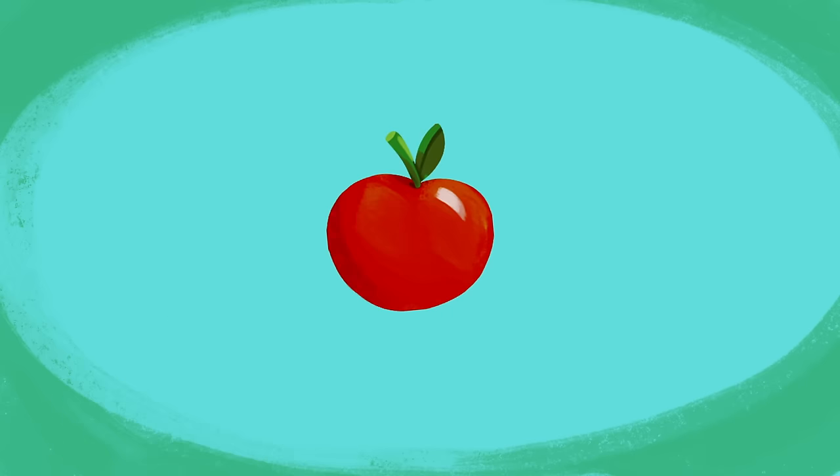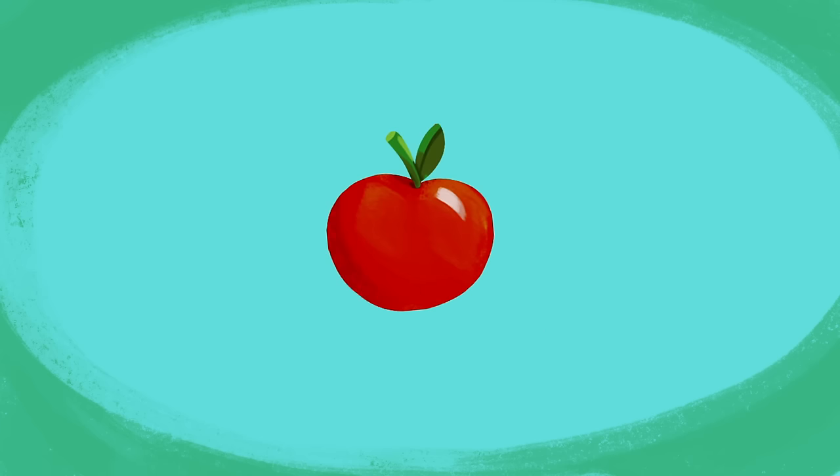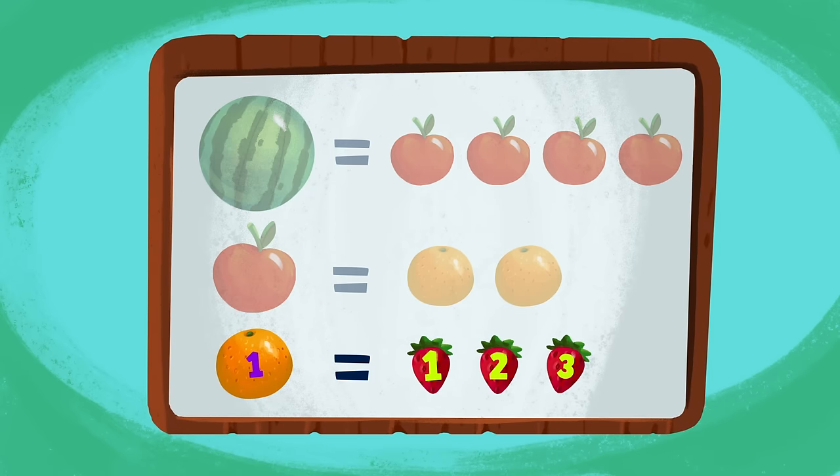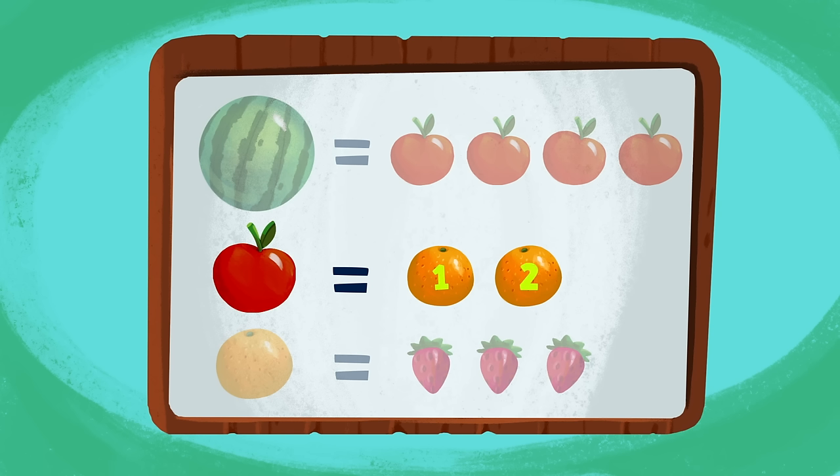Bip has one apple! Bip wants to swap his apple for some strawberries! But how many strawberries can Bip get for his one apple? Let's see if we can figure it out! We know Bip can get three strawberries for one orange! And we know Bip can get two oranges for one apple!